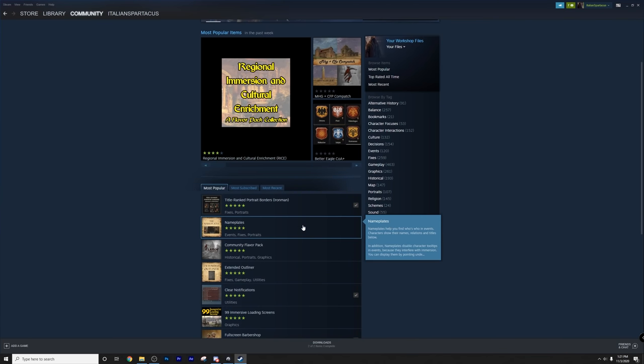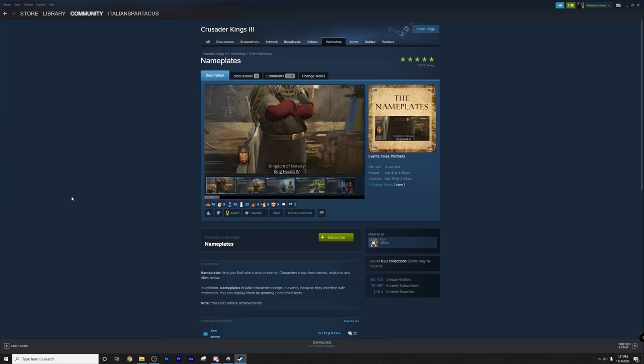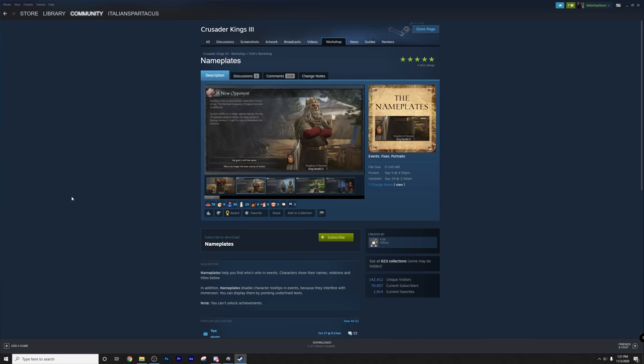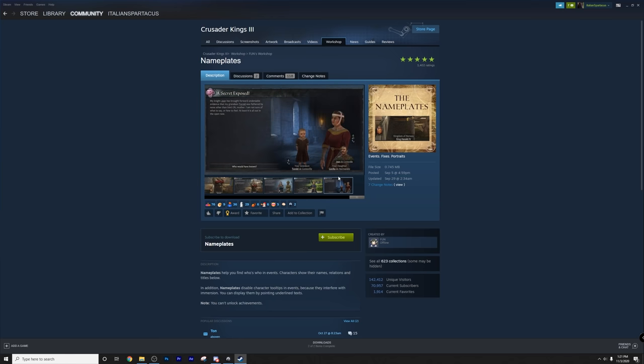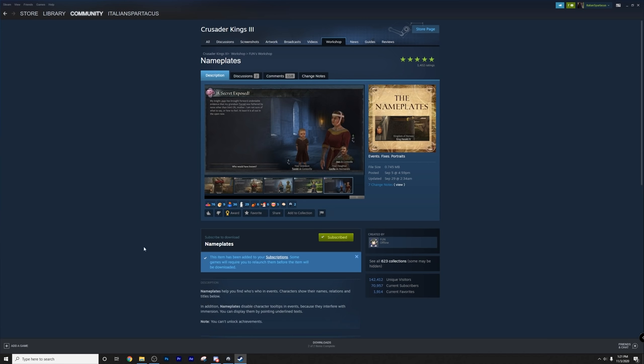Select any one of the mods. I'm just going to use Nameplates here. Nameplates is actually not on this list, but it's a really cool mod that simply adds nameplates whenever you're dealing with a decision involving other characters. This way you don't have to select them to see who they are — you get a quick analysis of those individuals and their relation to you, like your grandson or your daughter. Once you've selected your mod, press subscribe and that will add it into your list of mods.